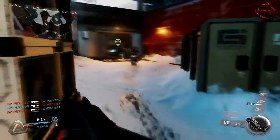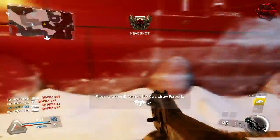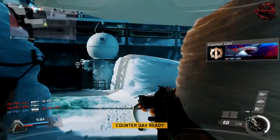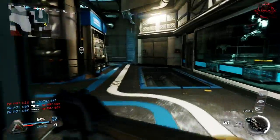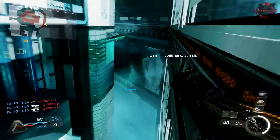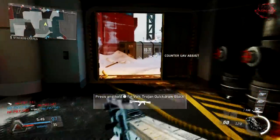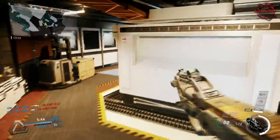Moving on to the tacticals, there are six different ones. First off we have the personal radar, which is like the portable radar from Modern Warfare 3 — it's awesome to see how much they've brought back from that game. Then we have the jammer grenade, which jams enemy mini-map movement and aiming systems and is effective against equipment. Next up we have the dome shield, a deployable electromagnetic dome that blocks projectiles. Then we have the cryo mine, a magnetic mine that releases a cloud hindering movement systems.